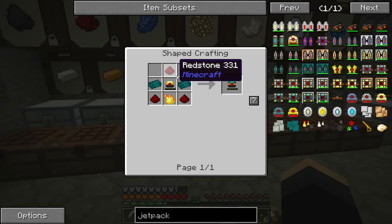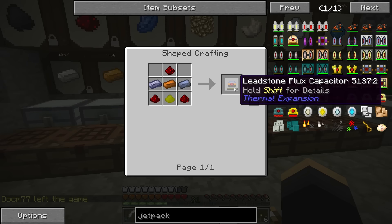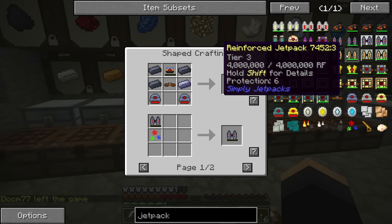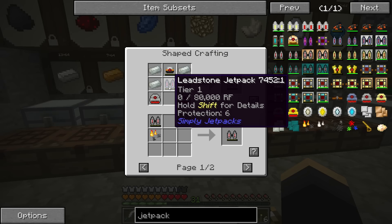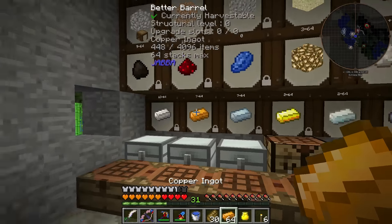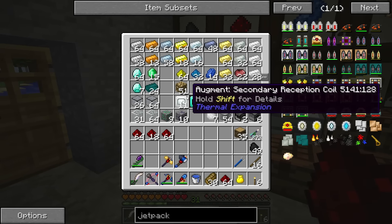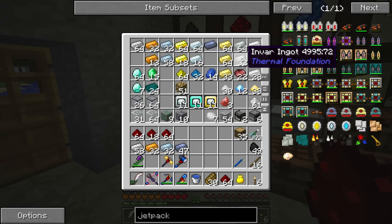Let's start with the flux capacitors of justice. I'm going to need two of these — one for each layer, and then one more. I'll make the jetpack using one of these, and the hardened jetpack uses a hardened flux capacitor and the existing leadstone jetpack. Each layer increases the number I'm going to need, so I think eight is the total. Let's grab iron, copper, lead, tin, and invar.